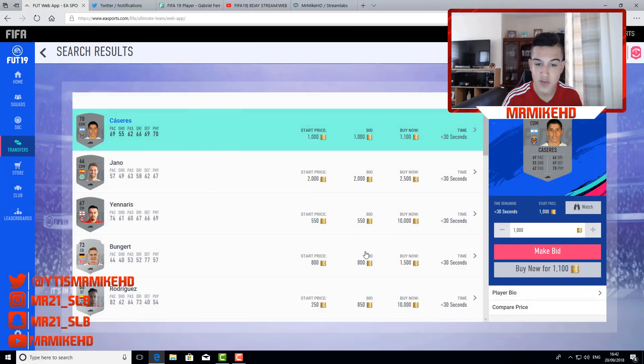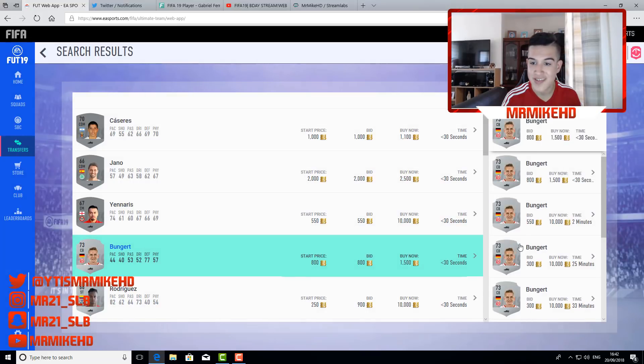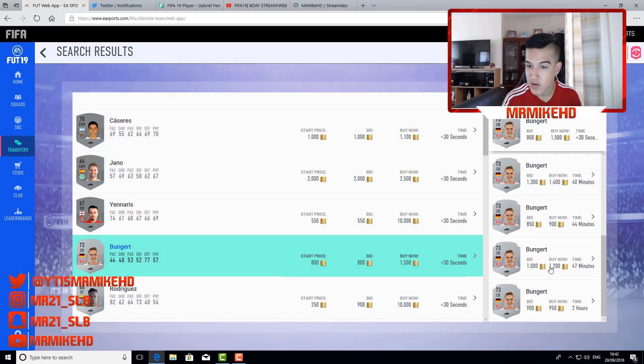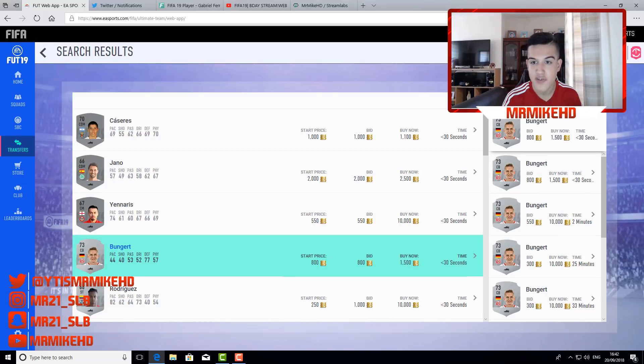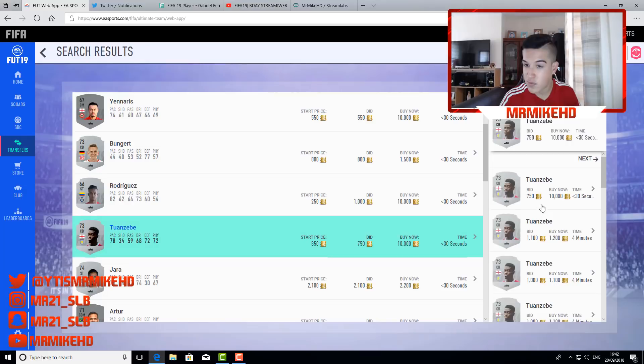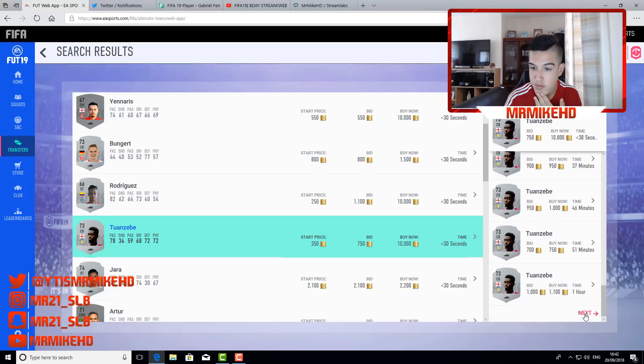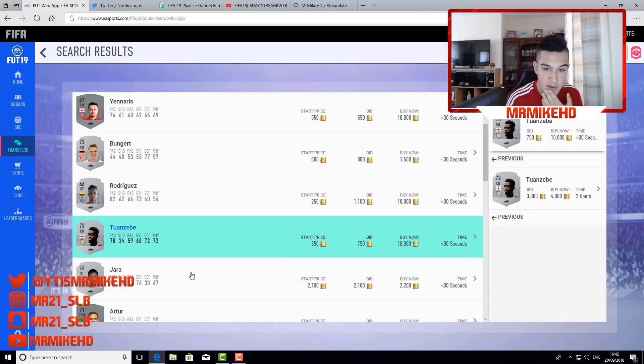After searching, you have to look at the cards of interest — the ones that have bids on, or the red players. For example, this Bunga German card looks decent. As you can see he's going for 900 coins — not the best. You have to be patient with this method. There's one here with a current bid of 750 which is good — that's the type of card you're looking for. When you're comparing price you find a few deals. There's one there for 750 already — not the best.